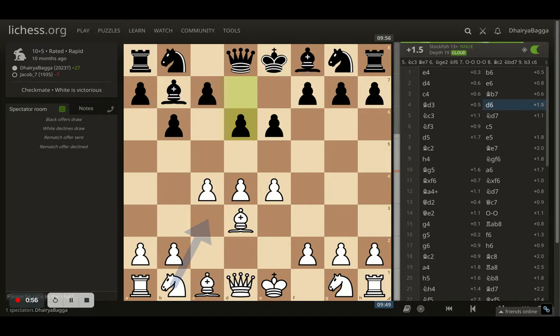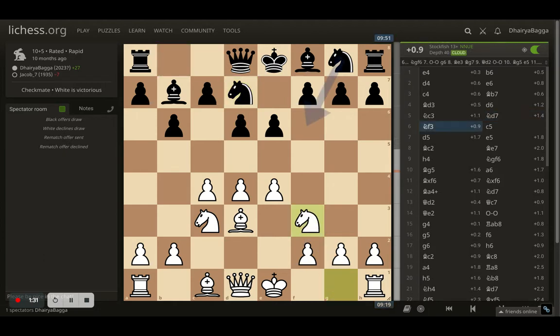My opponent plays d6, trying to make sure the opponent can develop the knight. The knight has a flexible option of developing either on c6 or d7. But what d6 does is block the bishop's diagonal, not letting the bishop develop — so the opponent will have to develop the bishop from g7. I went with knight c3. Opponent plays knight to d7, as expected, because that pawn forward move had created a vacancy for the knight. I continued with knight f3, trying to maybe castle. Opponent goes with c5, trying to break open the center.